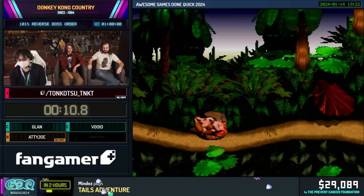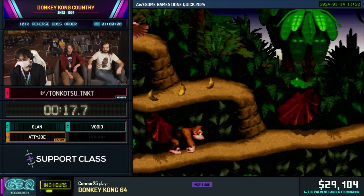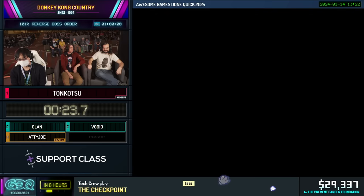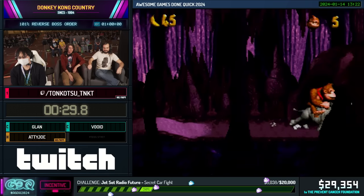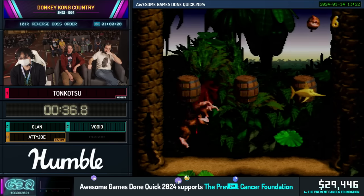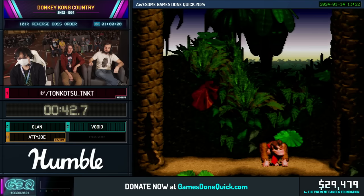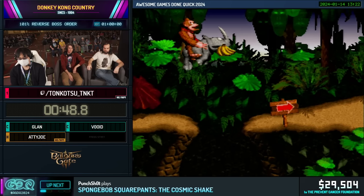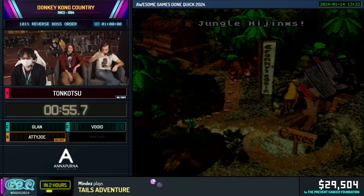101% in this game involves finding all of the bonuses and beating all the levels. Unlike the other two Donkey Kong Country games, you don't have to beat the bonuses — you just have to find them and go win them. Fun fact: this is one of the few categories where you see Donkey on Rambi, and it's hilariously slow. But there's a reason why we want to finish 1-1 with Soul of Donkey. After this level is done, Tonkatsu is gonna re-enter it and set up a Split Up Glitch, which is basically the most broken and most useful glitch in this game.